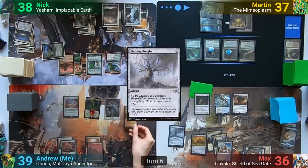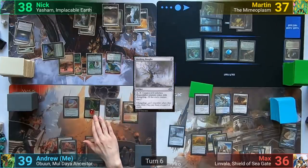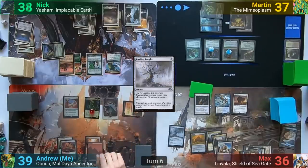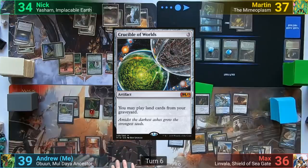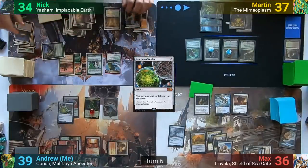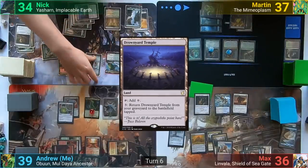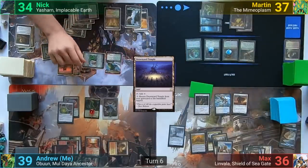For my turn, I move straight to combat, animating the Arid Mesa and swinging it at Nick for four. Nick takes the hit, and I then cast Crucible of Worlds. At end of turn, Nick activates the Drownyard Temple's ability to put it from the graveyard into play, and then activates the Badoka Gardener to put a land from hand into play as well.